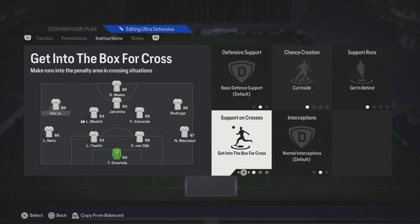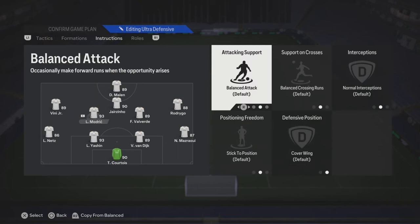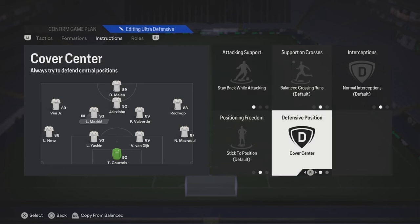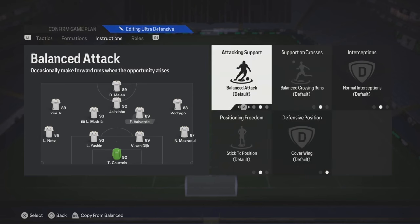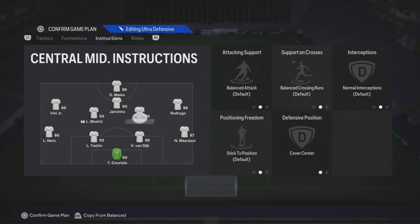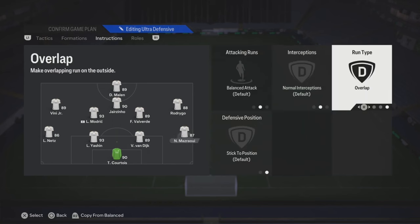Do the same thing for the other side. Try both of those out, then move whatever you need to. Your left center mid or left CDM, you could leave him on balanced and cover center, or you could put stay back while attacking and then cover center. Your right center mid, you could do the same thing — just put cover center. Try that on both center mids and see how it goes.